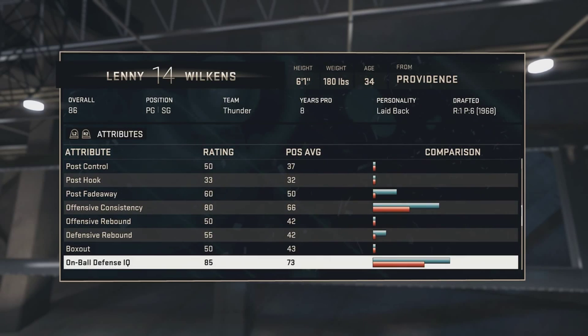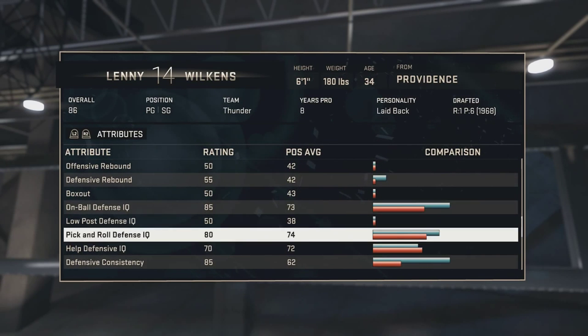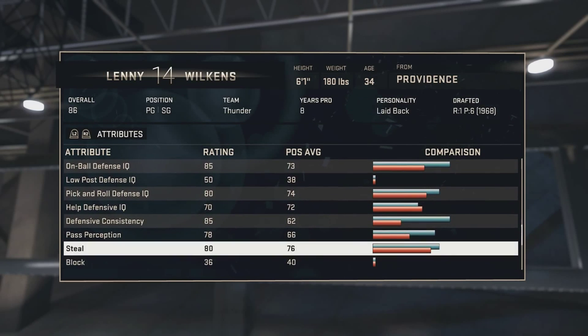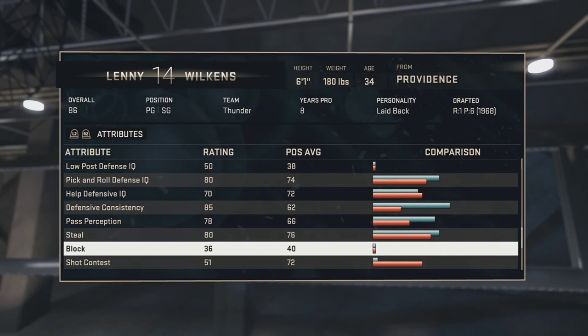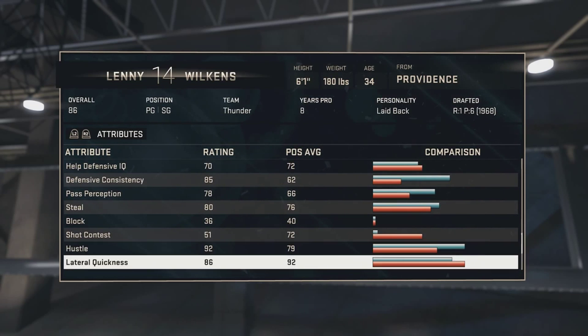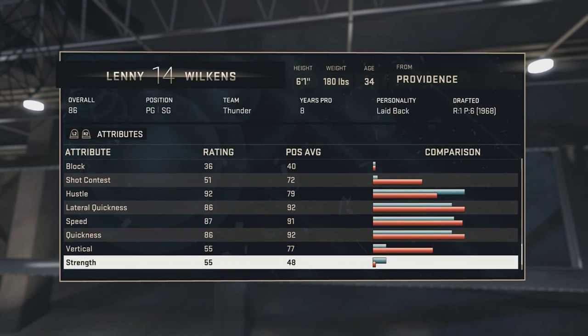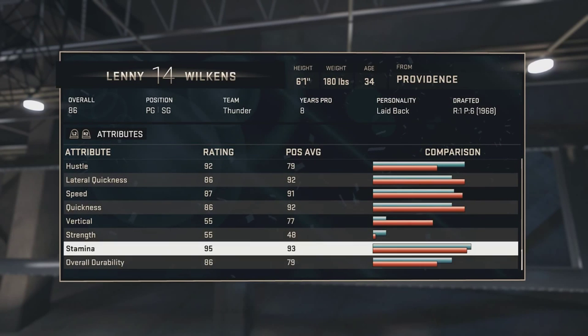Post moves are 60, offensive rebound 50, defensive rebound 55 — decent. Box out is 50. On-ball defense IQ is 85, pick-and-roll defensive IQ is 80, and overall defensive rating is 85 — pretty solid for a point guard. Hustle is 92, which is really good. Lateral quickness is 86, speed is 87, quickness is 86, vertical 55.